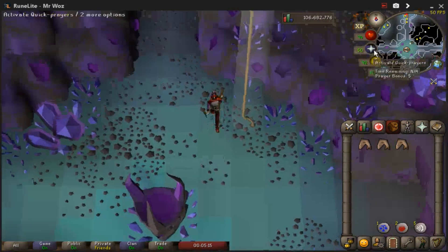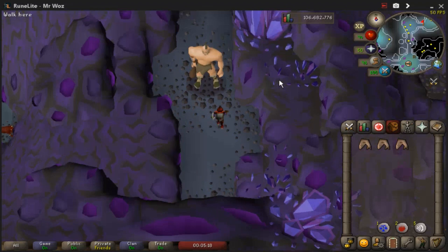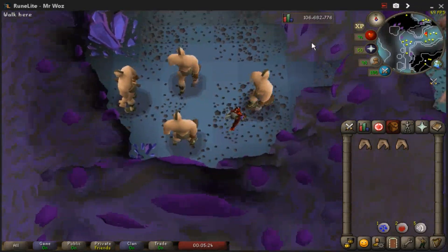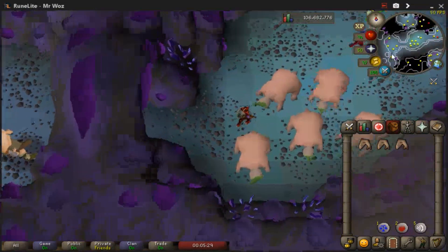So anyway, you go in here and the bloodvelds are just up north — I'll show you, I'll actually just walk there, it'll probably be easier. These bloodvelds luckily don't attack you, they're not aggressive which is good. Unless you're a lower level, then it might attack you — I'm not sure.